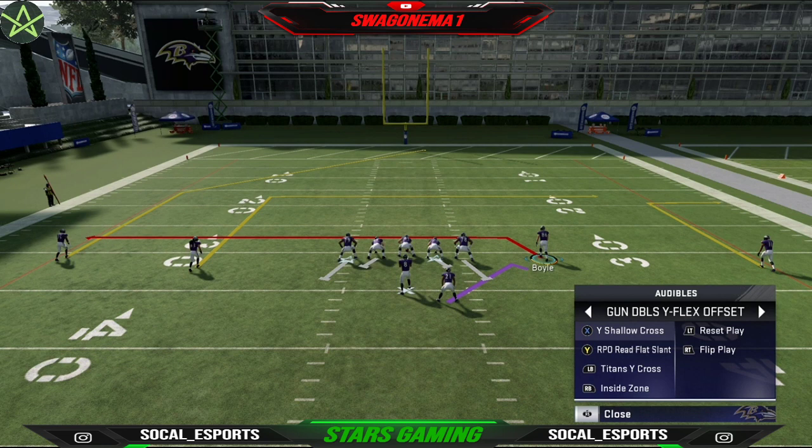This is the Gun Doubles Wide Flex Offset Mini Scheme inside the Green Bay Packers playbook. For the full ebook, send us a DM at SoCal underscore esports. They're on sale right now for $3, so if you want to get some games on your friends, just shoot us a message on Instagram.